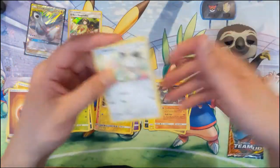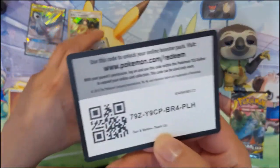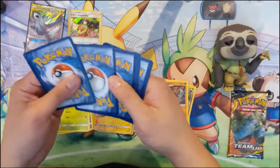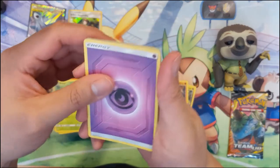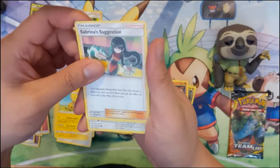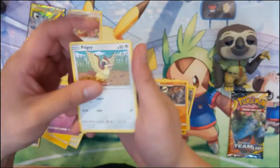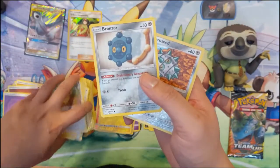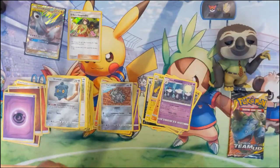I do like the Kabutops — his attack isn't great but his power is pretty good. Two packs left in the box. We got: Kangaskhan, Heliolisk, Sabrina's Suggestion — not crazy about that — Alolan Geodude, Clefairy, Grimer, Pidgey, Bronzor, Ferroseed, and then an Alolan Marowak.